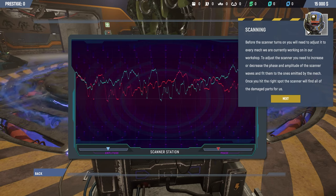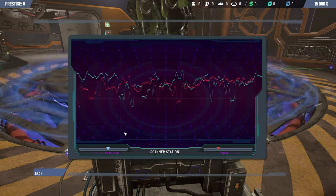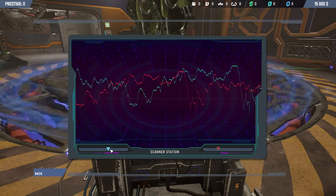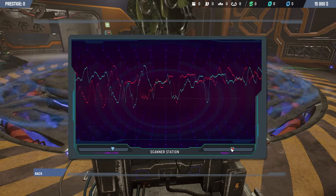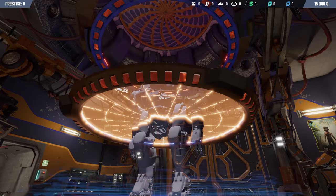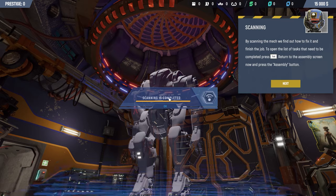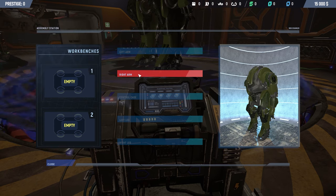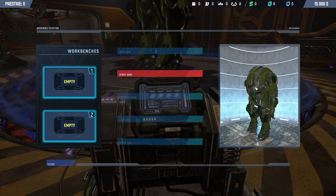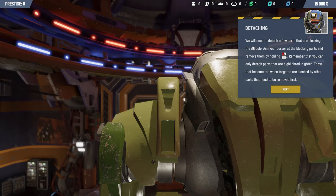Before the scanner runs, we need to adjust its phase and amplitude to make it fit. There we go — that scans it. We can see a red part in the arm — that's what we need to fix. Scan complete. Looking at the assembly view, the red indicates the problem: it's the right arm we need to get off.